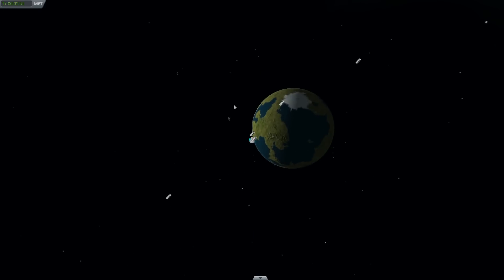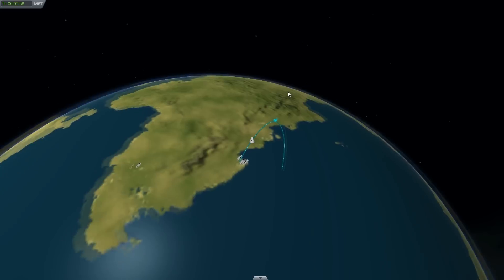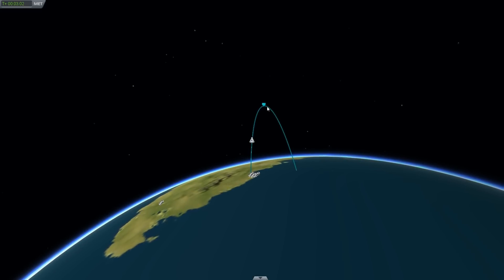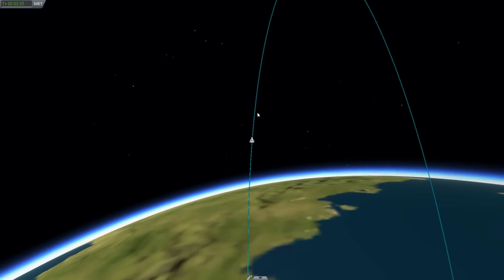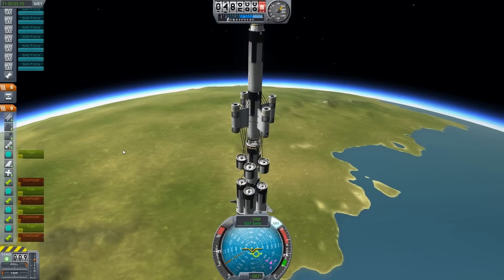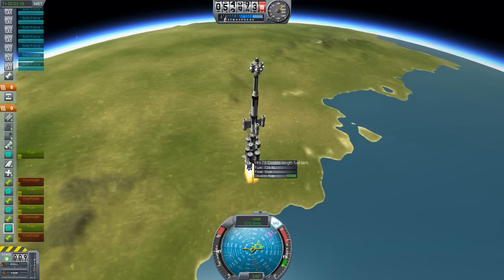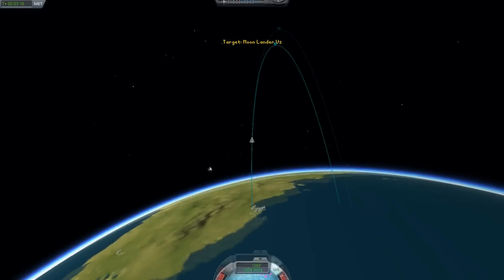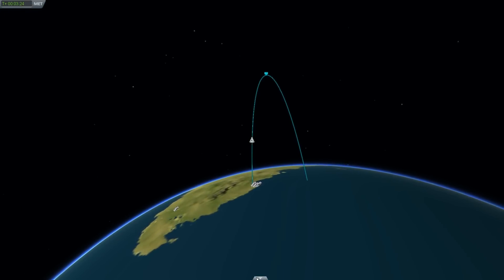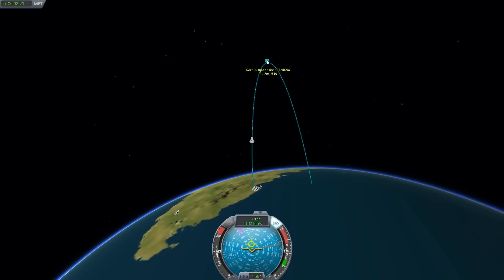When we do our orbital burn around Kerbin, I'm going to do it before we get to the apoapsis — burning past the apoapsis is less efficient and we want to conserve as much fuel as possible. Let's keep an eye on the apoapsis and cut the engines when we're at about 165,000 metres. Okay, that'll do.